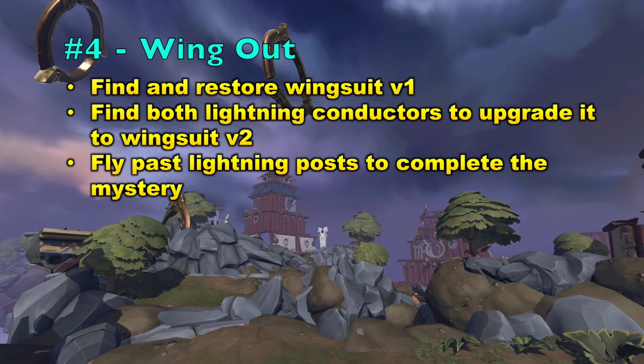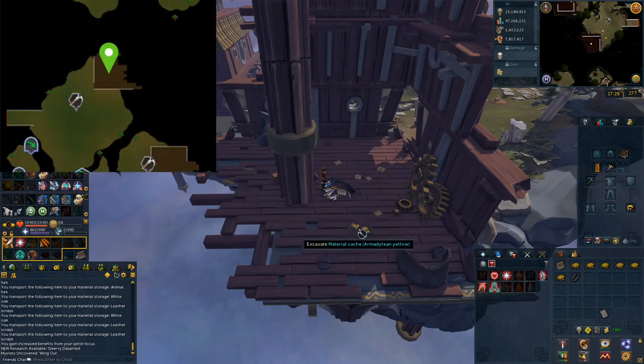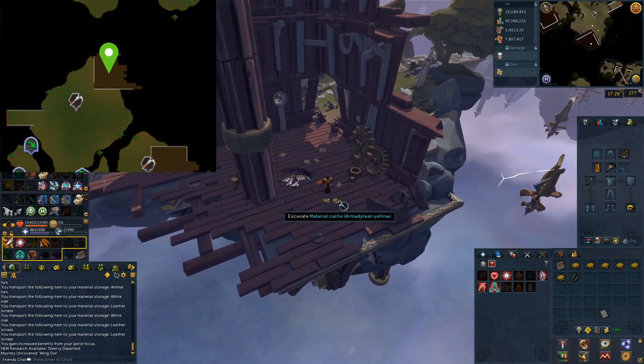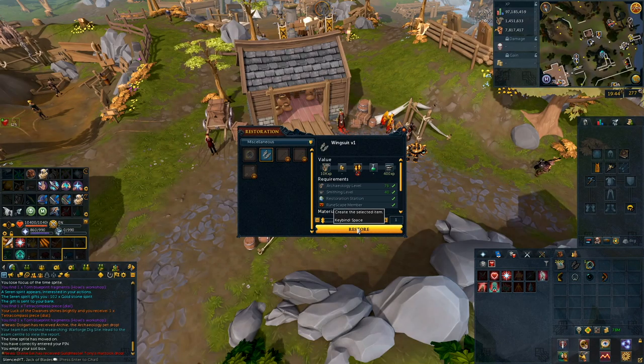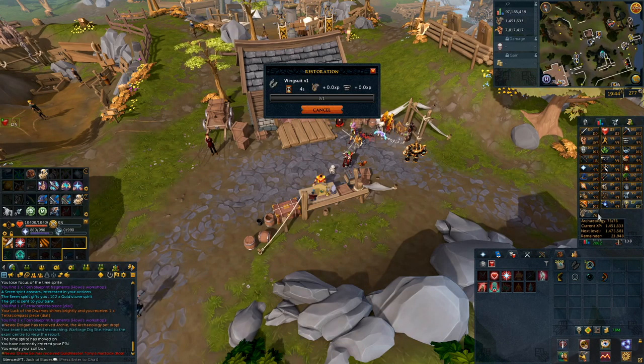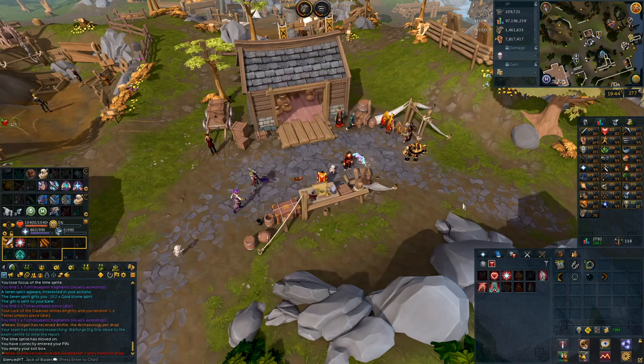Moving on to the fourth mystery — Wing Out. There are a few steps to this one. First, you want to find and restore the Wingsuit V1. Then you'll need to find both Lightning Conductors to upgrade it to the Wingsuit V2, and finally fly past the Lightning Posts to complete the mystery. You can find the Wingsuit V1 in the northeastern part of the first platform. Once you get it, restore it — it only requires 40 Samite Silk, 20 Leather Scrap, 9 Stormguard Steel, and 1 Armadillian Yellow.